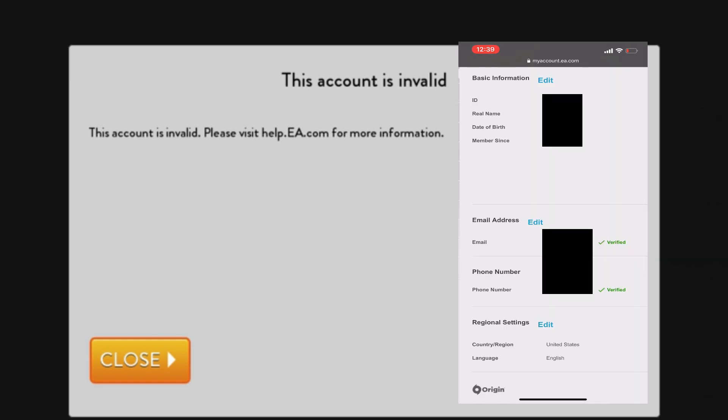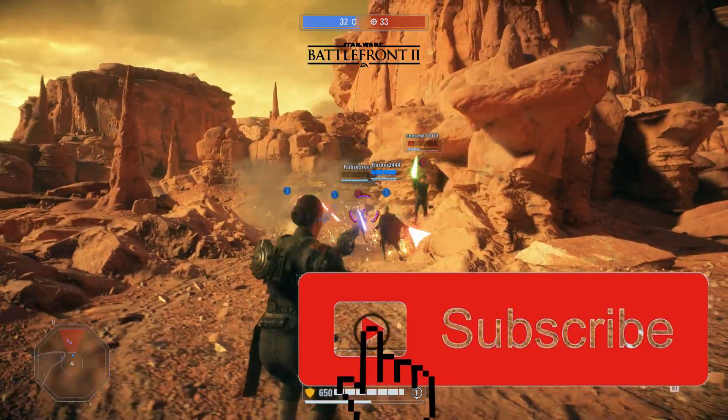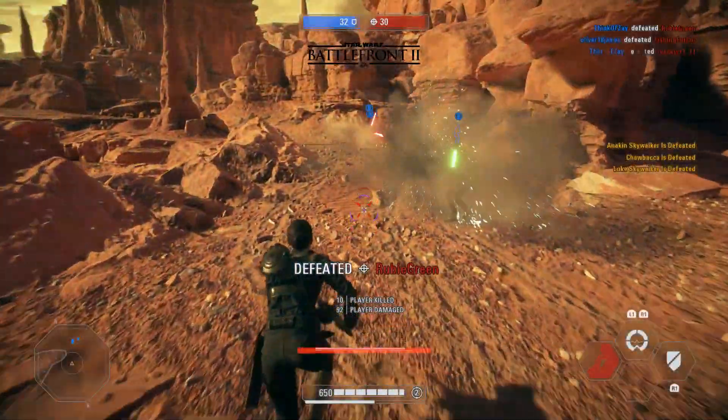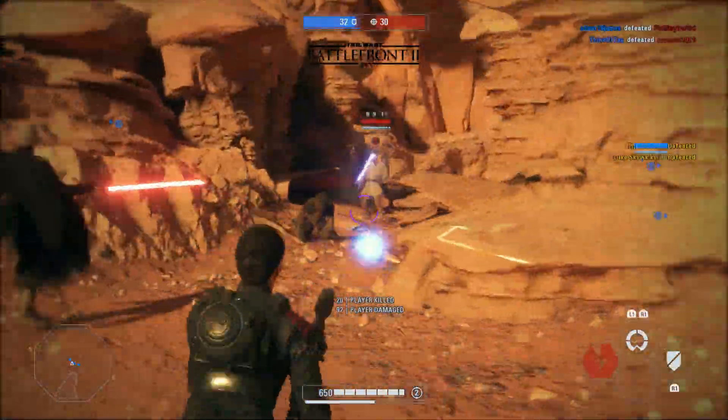Make sure all of your profile information is up to date, and also make sure your PSN or Xbox account is linked to your EA account on the website. Once you've done all that, reset your game and you should be good to go like I was. Keep in mind this method may not work for everyone.